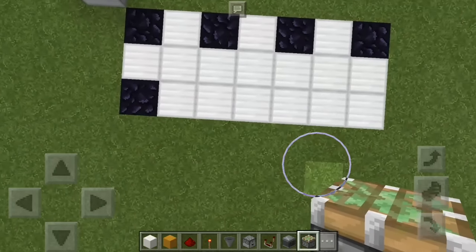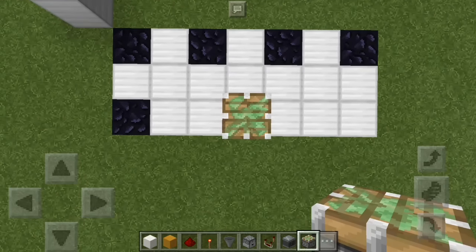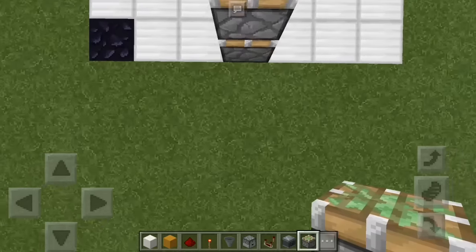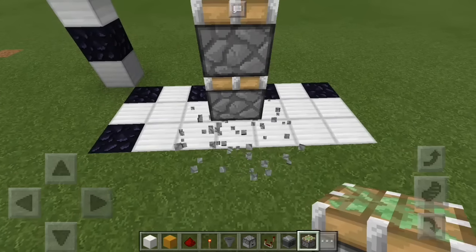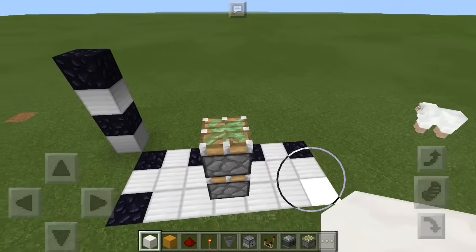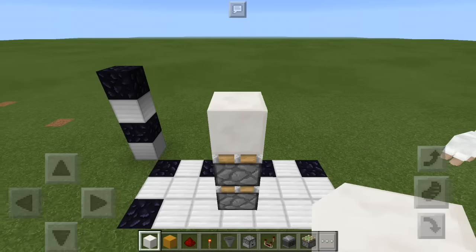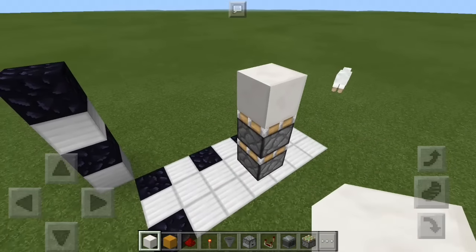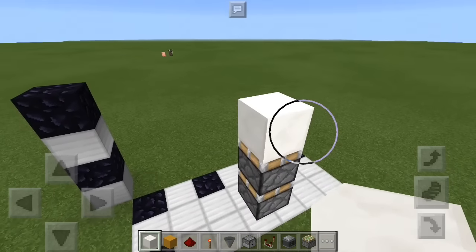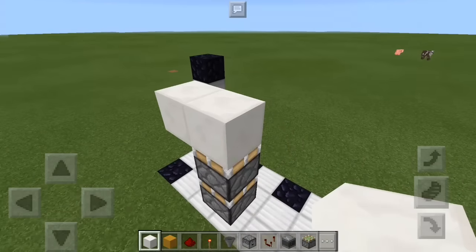Up here is going to be the front. The first thing you are going to do is put a temporary block right there, dead in the middle, up front. Then you are going to put 2 sticky pistons on top of that temporary block, then go ahead and delete that. Basically what we are going to do here is set up all the pistons for the door itself. From that piston we are going to put a block of choice right there — I'm using quartz. These will be able to be seen, so put one there and one there.